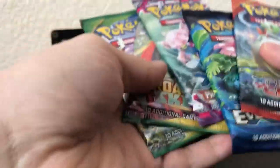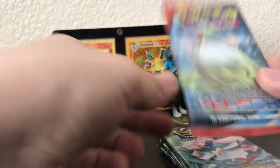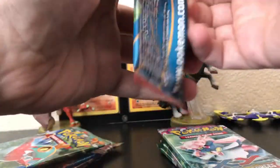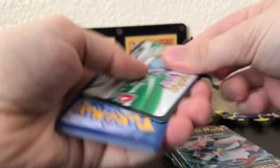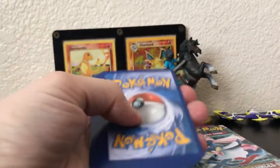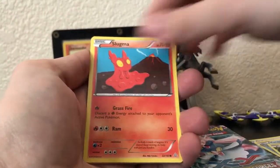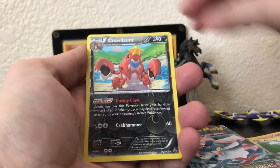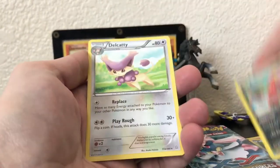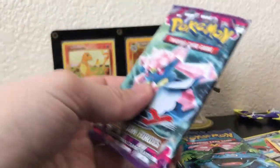On the Gardevoir side we've got two Roaring Skies, a Phantom Forces, and an Evolutions. We'll do the debut pack first as always. Let's see what we got — sorry, never take the packs off camera. We'll use the scissors with the rest of the packs. Reverse Croagunk and a Delcatty — awesome.